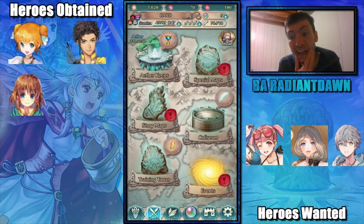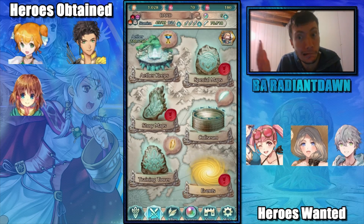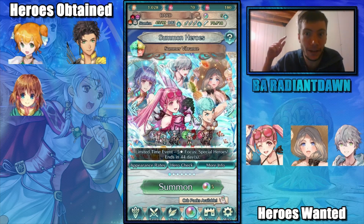I hope you guys enjoyed the summoning session. I'm gonna do another one later on — I just wanted to burn 100 orbs because I had 200 orbs, so YOLO. The YOLO kind of worked — it wasn't great but it kind of worked. If you guys end up pulling on this banner, let me know what you got and how many orbs it took to get a five-star focus. I got two five stars in 100 orbs — not too bad odds. I only have five orbs left so I can't do more. If you enjoyed this video, like, comment, subscribe, and until next time — Radiant Dawn signing off, bye!